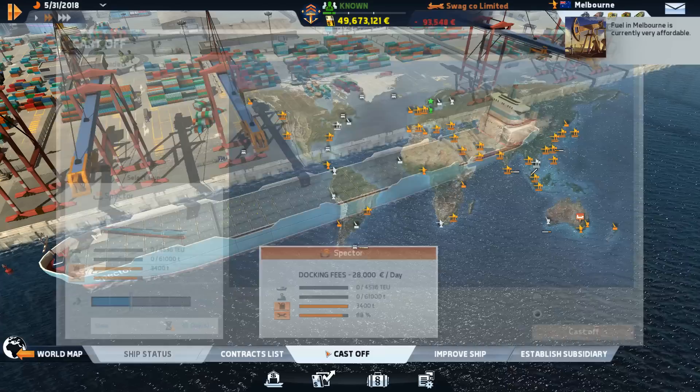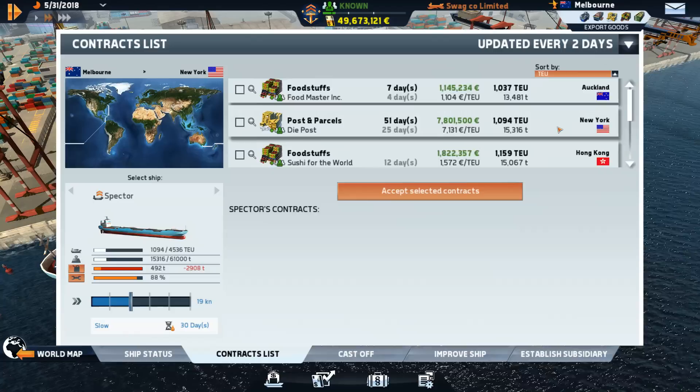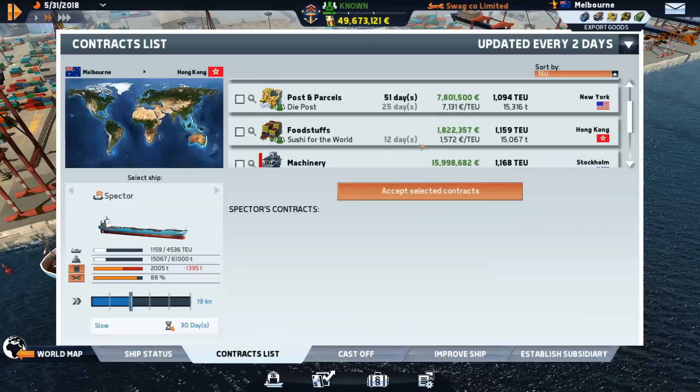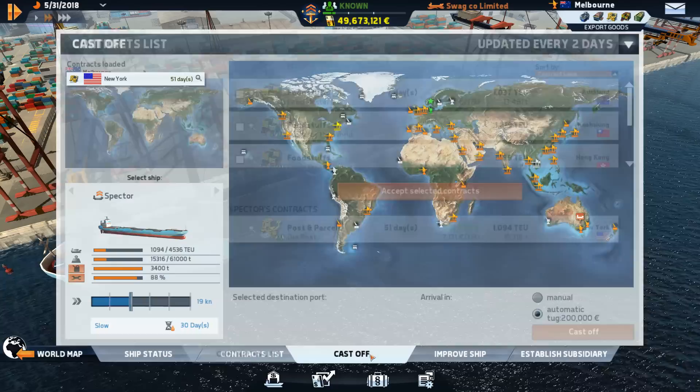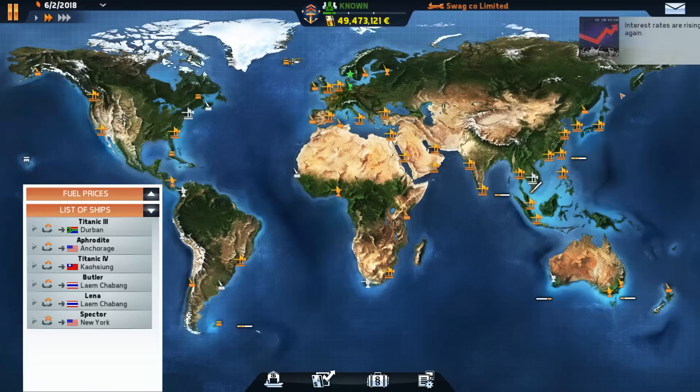That was a really quick journey for such a big boat. So I think we'll just get it to fuel up, go to the contract lists once more. Let's go by contract value and see what we can carry the most of here. That's going to be machinery. So I guess we'll just deliver some mail to New York and get that set off as well.